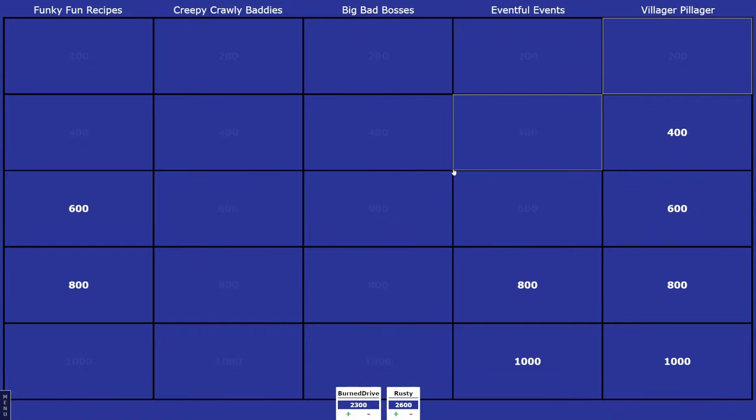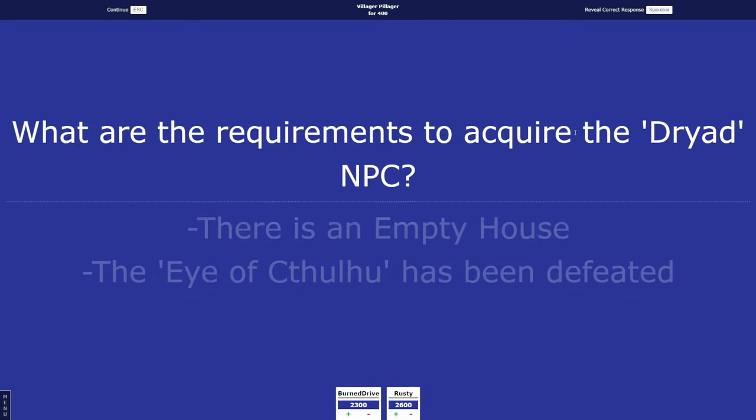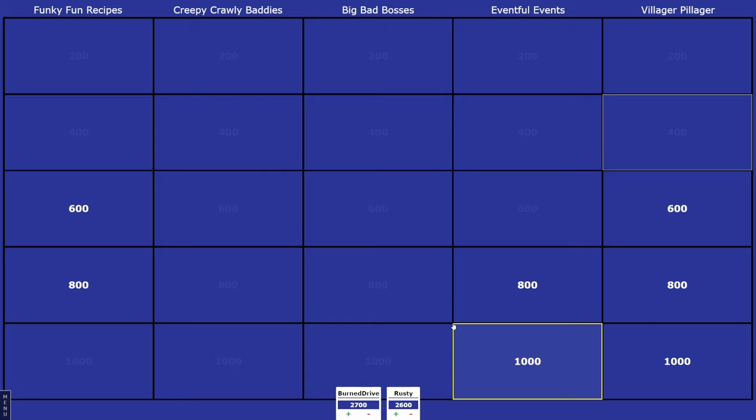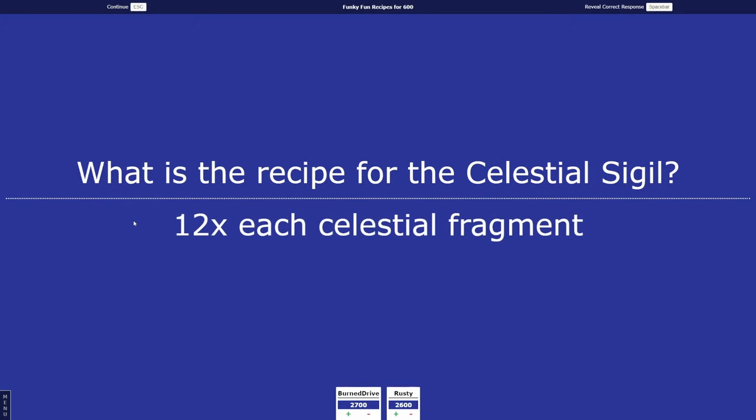Rusty picks Villager Pillager 400. What are the requirements to acquire the Dryad NPC? Burn Drive answers beat a boss — beat the Eye. There's an empty house and the Eye of Cthulhu has been defeated — I'll give it to you. Burn Drive then picks Funky Fun Recipes 600. What is the recipe for the Celestial Sigil, the item that summons the Moon Lord? Burn Drive guesses 10 Luminite and one of each soul. The answer involves 12 of each Celestial Fragment — you said Luminite, not Celestial.